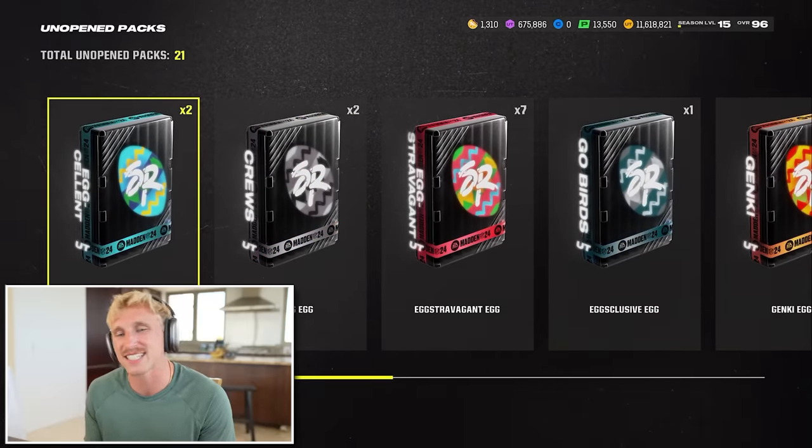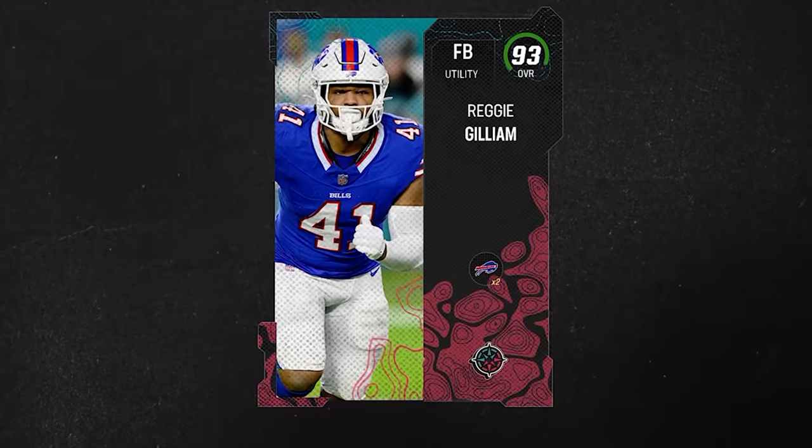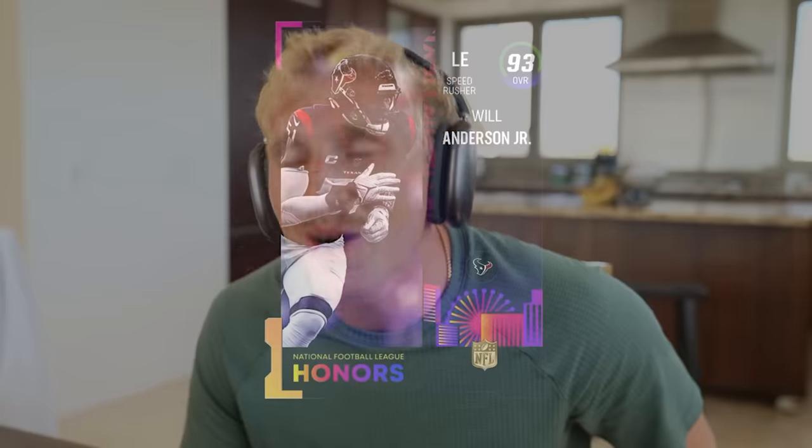We have two Eggcellent eggs. I'm gonna say 95 overall Sugar Rush. Division Dynasty - 93 Reggie Gilliam. And our second Eggcellent egg - an honors player. I forgot that there were shitty honors cards. I thought that was gonna be something sick like a 96 or a 97.